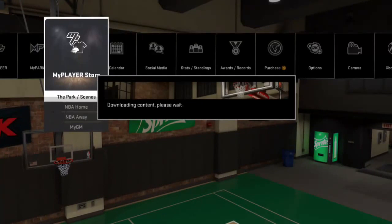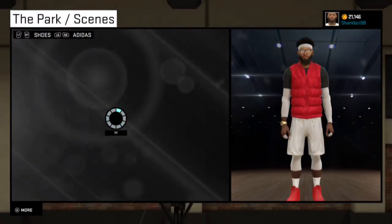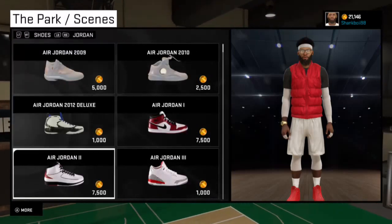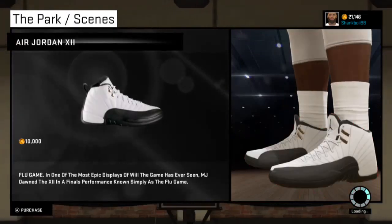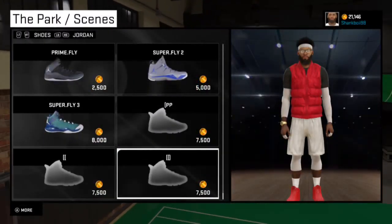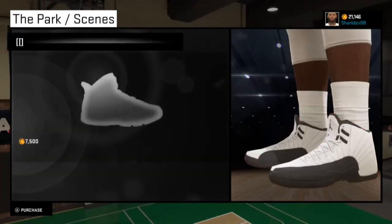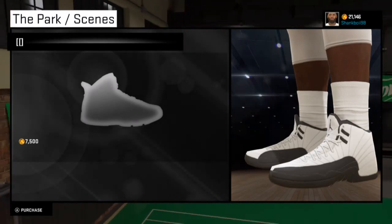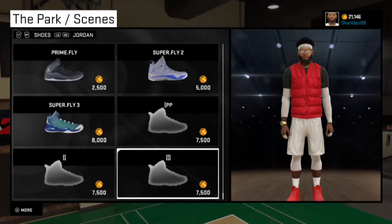This is the smartest way to get these shoes and save VC, because a lot of people are wasting VC for no reason. Watch — go to shoes, it was a Jordan brand shoe. Here's the 10,000 VC one. Now here are the ones I just created — 7,500 VC. Let's make sure that's how they look, and those are the exact same shoes that were 10,000 VC, only 7,500 VC. I just saved you a lot of VC right there.